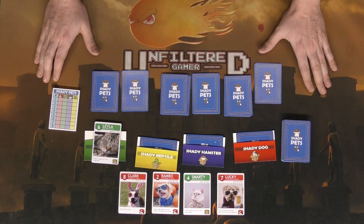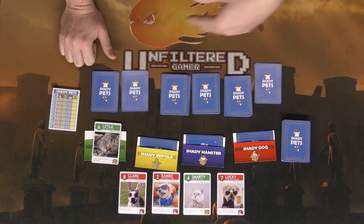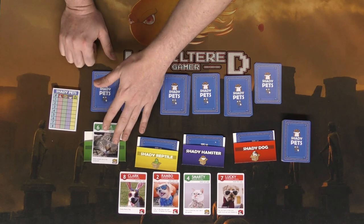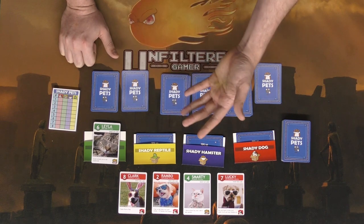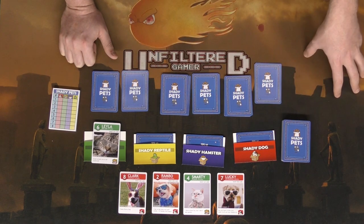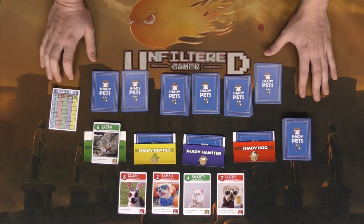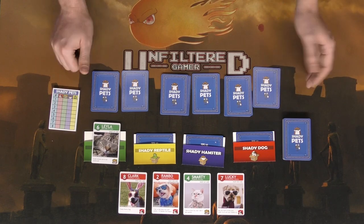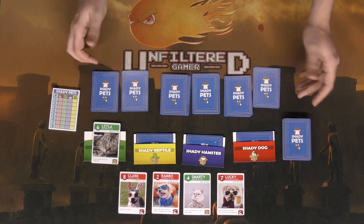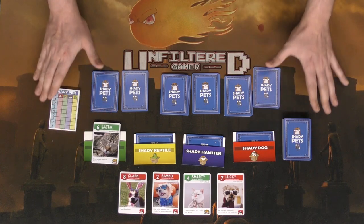I would suggest only using that special card when playing with younger players. Once all of the mystery pets have been revealed, the game will trigger an ending for at least that round — or the game if you just want to play one round — and whoever has the most points wins. If you guess a pet correctly you then have an opportunity to guess again and again. If you don't want to or can't guess, your turn ends and the next player goes. The game continues until all the cats, dogs, hamsters, and reptiles have been shown. It plays a bit like Clue and a bit like Exploding Kittens.